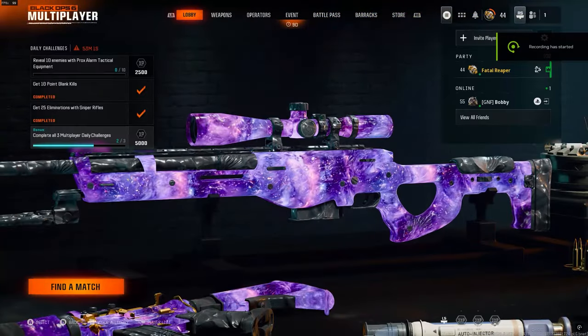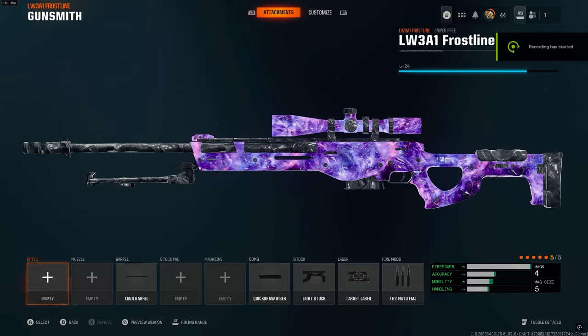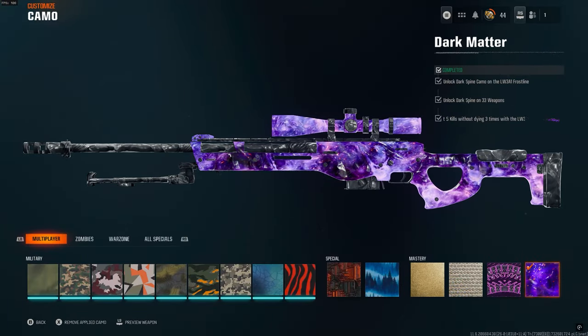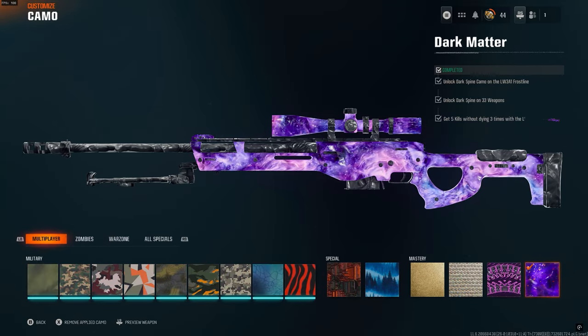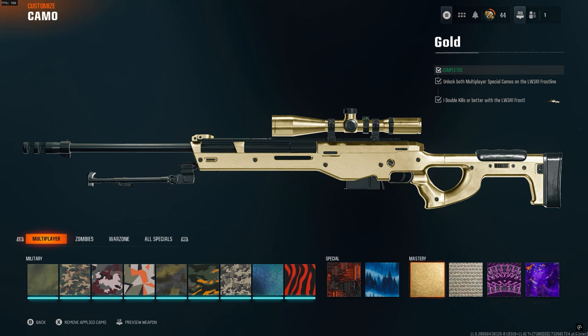What is going on guys? Fatal Reaper here bringing you guys a video. We are talking about how to get dark matter camo. I finally got the max camo in about a month's time on Black Ops 6, and I got the dark matter camo on my pretty much favorite weapons, and I'm going to be talking today about how you can go through and get your camos.